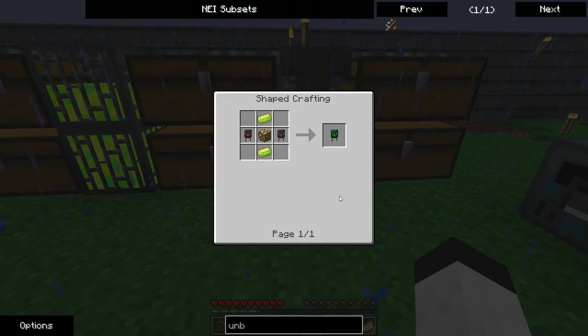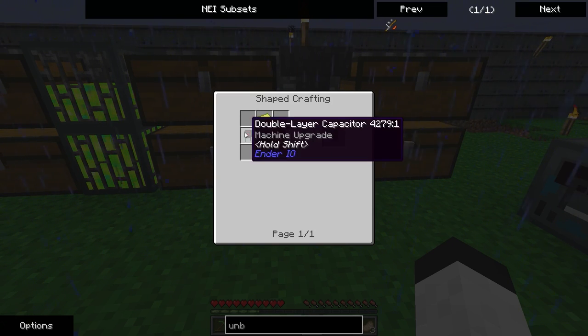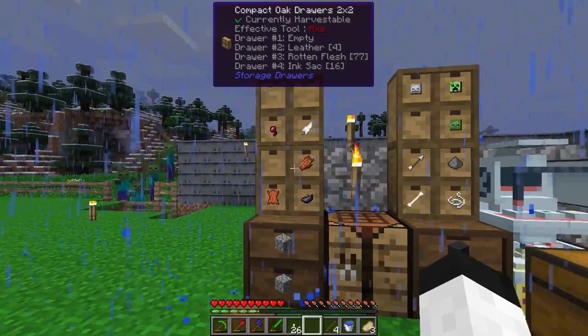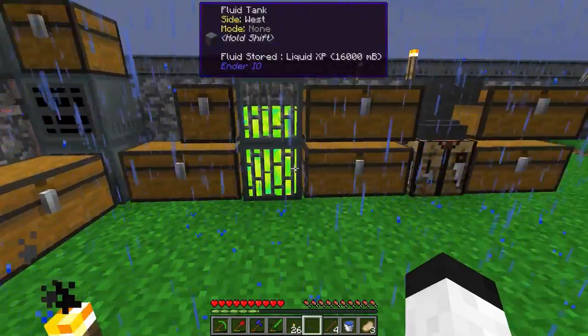Then there's the next tier up, the octatic capacitor, which is made with two double layers, a vibrant alloy, and a glowstone. A vibrant alloy is made with an energetic alloy and an enderpearl. So I've burned up all my enderpearls on two octatic capacitors.